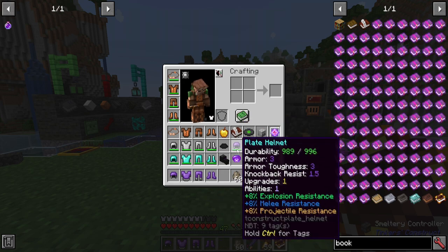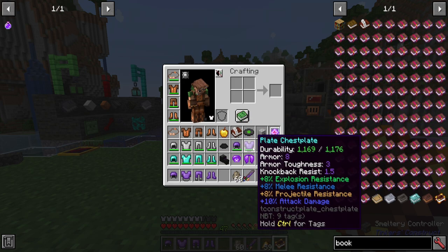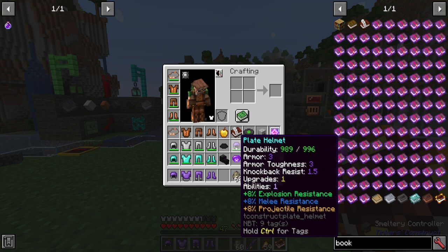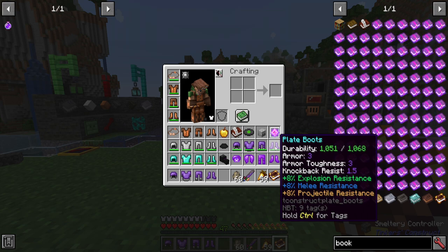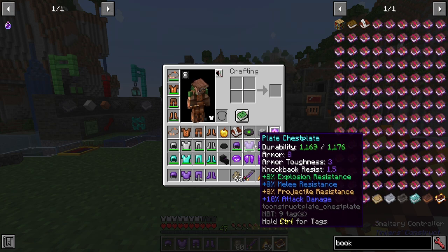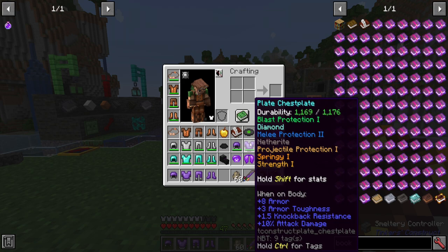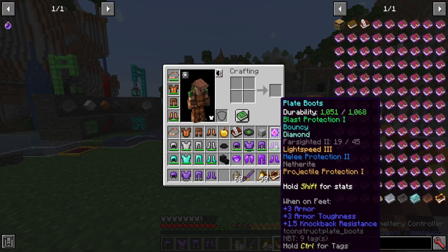Then you can enhance it, like I have this set here, giving you a much stronger set and resistance ability. For example, I have 8% explosion resistance, melee resistance, and projectile resistance on each piece of armor. These all stack together — some things will or won't stack depending on what they are, but in this case it's quite substantial, because these resistances also stack with the armor, so you're not taking a lot of damage after this. I've also used abilities like projectile protection, springy, strength, blast protection, and bouncy, so I can end up bouncing around and not take fall damage.